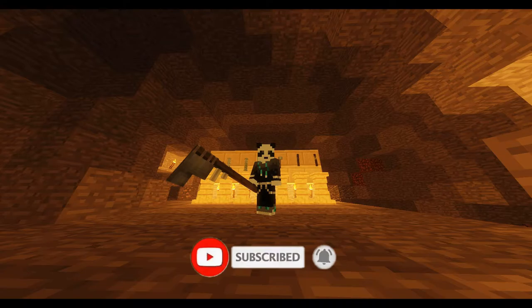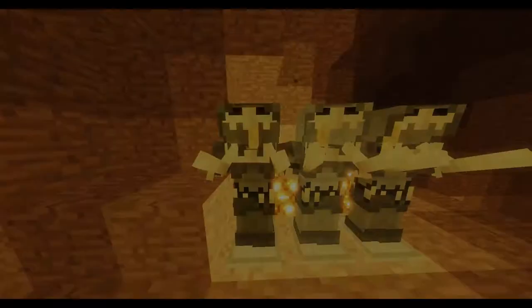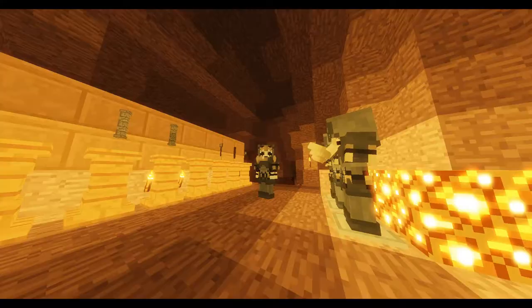What you can craft out of troll drops are troll armors. There is an armor for every kind of troll: the forest, frost, and mountain troll armor. In this light they all kind of look the same, but they have slightly different shades, as you can see on the right.